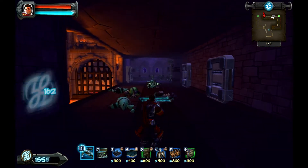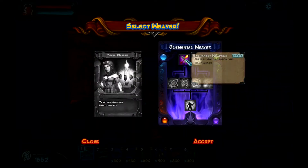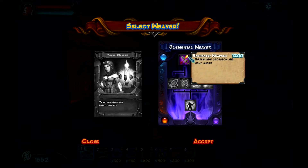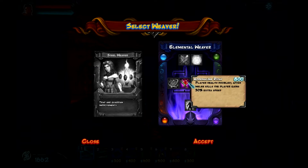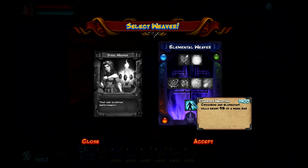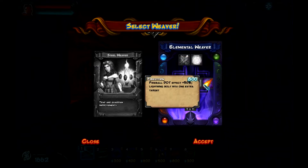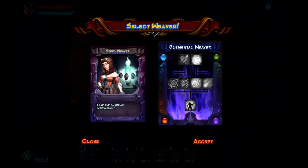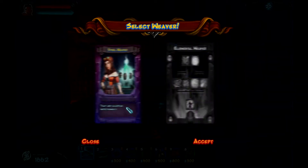I'm going to quickly open up the weavers here — we'll pause the game. You unlock two weavers to start with. You have the Elemental Weaver, focused on your elemental skills and spells. You gain flame crossbow, holy swords, so you're doing more damage. Mana, your spell costs are cheaper. Fireball — all this kind of spell-based stuff. If you're the guy who likes getting in there fighting and not relying on traps too much, you want to use that. As for the Steel Weaver, it's more improvements for guardian and trap.